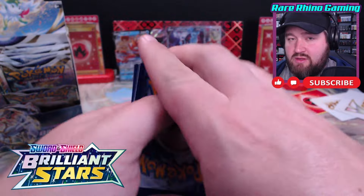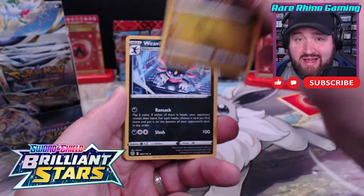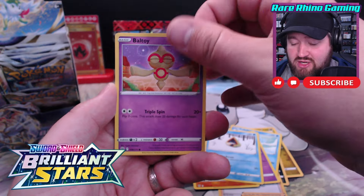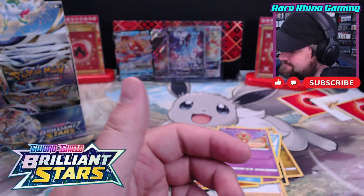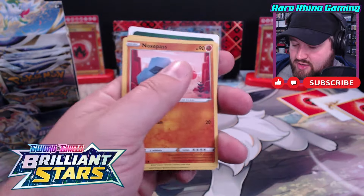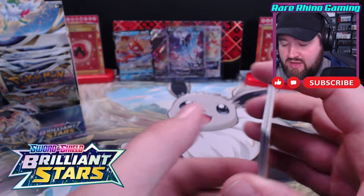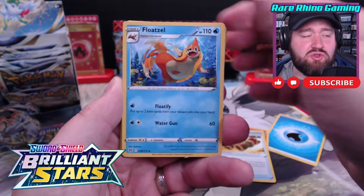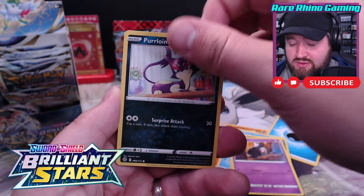Cards are all backwards here, but hey, that could be a good sign because we have our Fire Energy. Can we turn a Black Code card and a Fire Energy into something incredible? Nope, just an Empoleon. The packs are just completely shredding here - that's a little strange to me. There's your white code card. Things are backwards, upside down - quality control was not great on this booster box. Did get the Lumineon though, so I will take that.